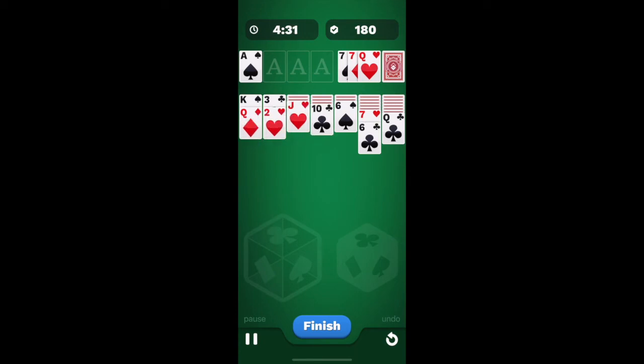I can't put the ten anywhere. I'll put my aces right there. At this point I don't think I have any moves, so I'm gonna go ahead and end the game. Let me check one more time — three, four, seven, seven, queen, three.